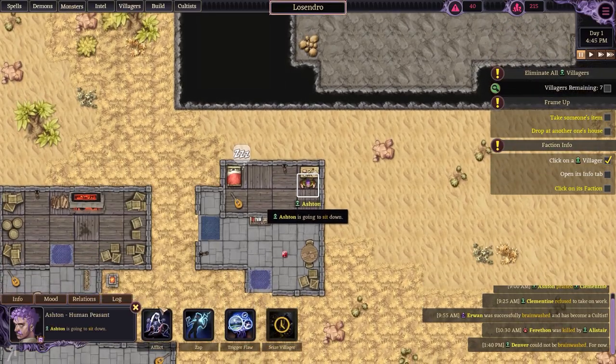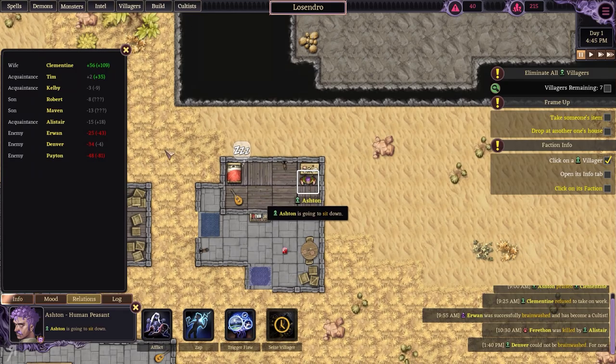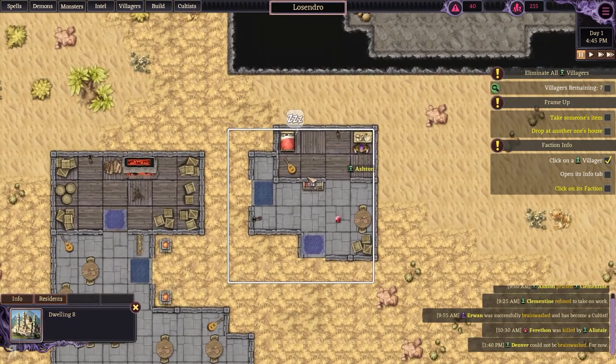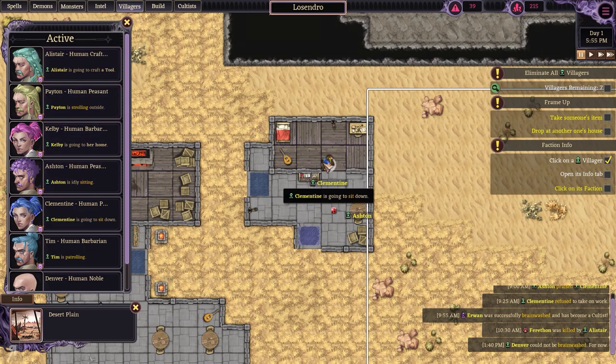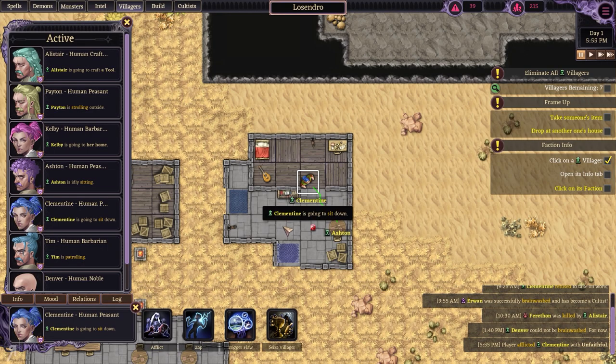They might actually be married — and yes, they are actually married, so the flirting makes no difference whatsoever. However, I'm thinking we might afflict Clementine with unfaithfulness. We're going to do that — now she's going to do that.